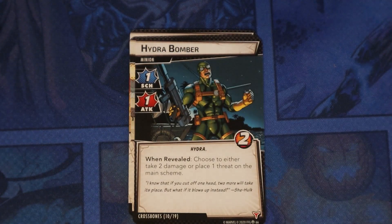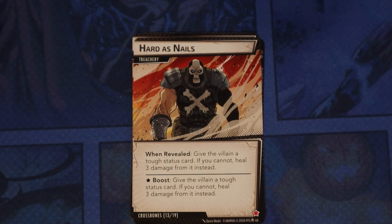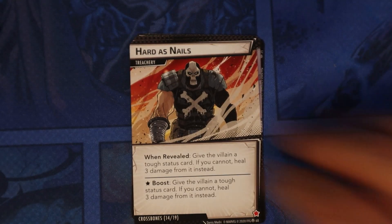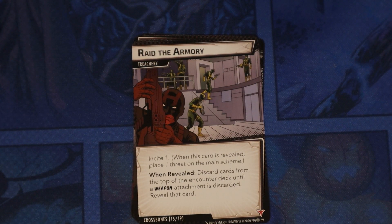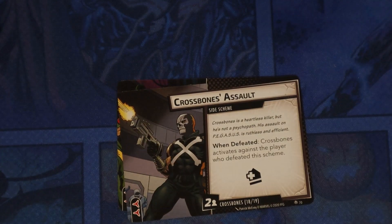Hydra Bomber we've seen before. Full Auto: when revealed in hero form, discard X cards to the top of the encounter deck where X is Crossbones' attack; take one indirect damage for each boost icon discarded this way. Hard as Nails: when revealed, give the villain a tough status card; if you cannot, heal three damage instead — same on the boost. Raid the Armory has the Incite one keyword; when revealed, discard cards from the top of the encounter deck until a weapon attachment is discarded, then reveal that card. Crossbones Assault is a side scheme; when defeated, Crossbones activates against the player who defeated it. Cornered Staff: when revealed, discard one card per player from the top of the encounter deck; place one additional threat here for each boost icon on cards discarded this way.